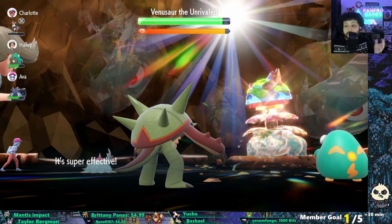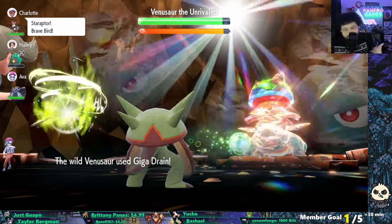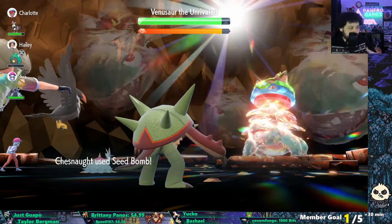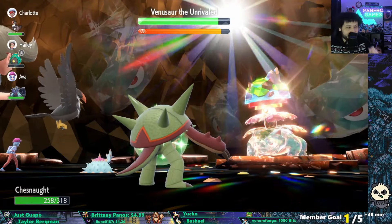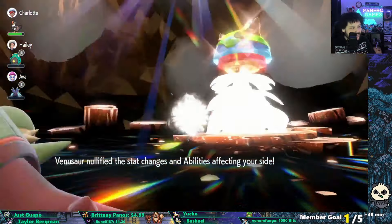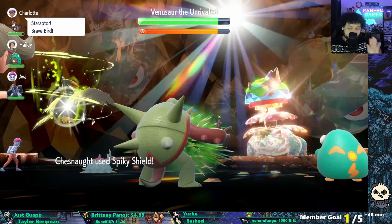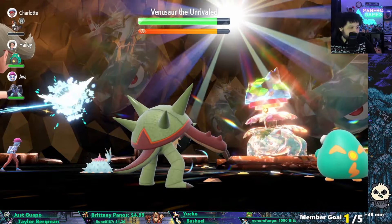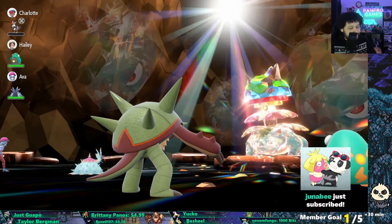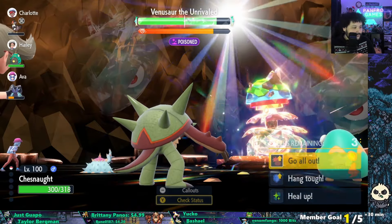We can't set up Swords Dance yet because Venusaur will remove all those buffs. We want to knock it low, get it down to that 85% threshold where it removes our stats and abilities. We matched the speed of Seed Bomb — it's at 85% so it's going to remove everything now. We lose our ability for a turn. The safe play here is Spiky Shield because it can use Sludge Bomb against us. It used Giga Drain instead — I outplayed it. I'll go for a Defense cheer now to make sure everything is set up.